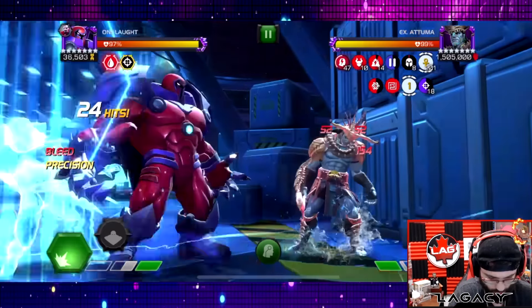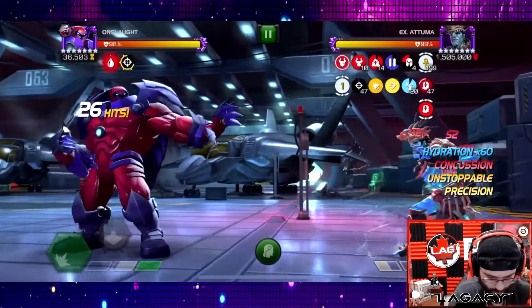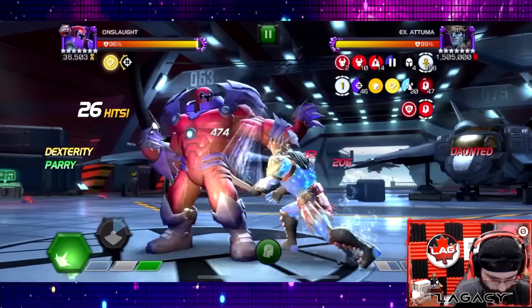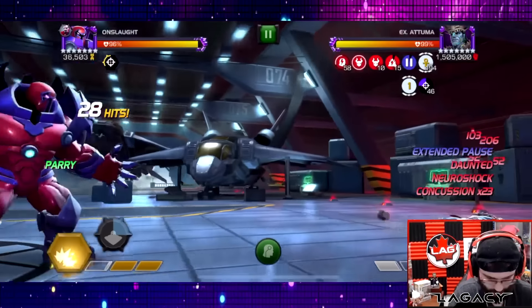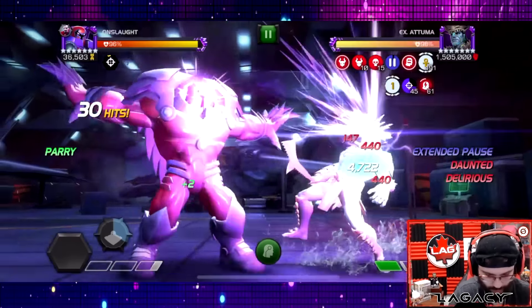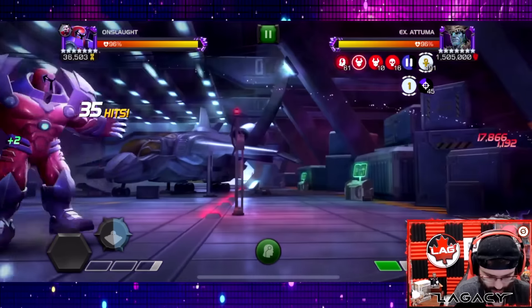Onslaught is just so good for Atuma, such a good counter. We do need to be careful though — after his specials make sure we're parrying. We only have 15 neuro shock at the moment, but that's okay.